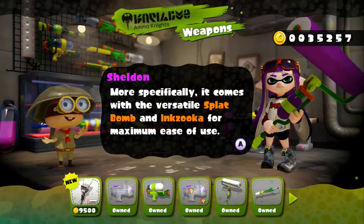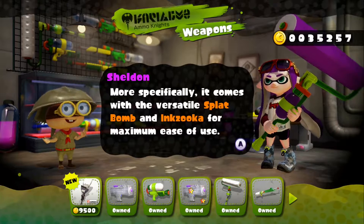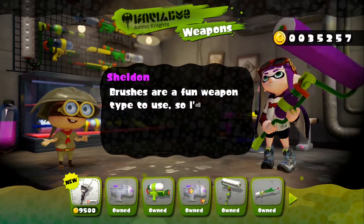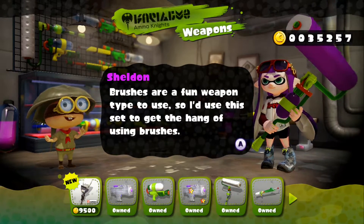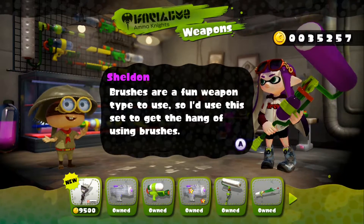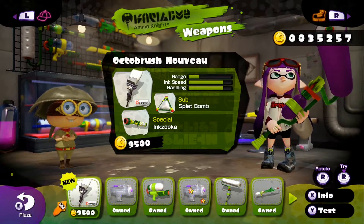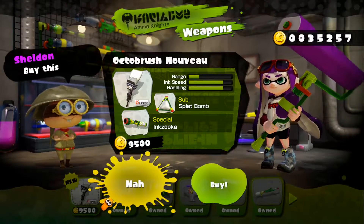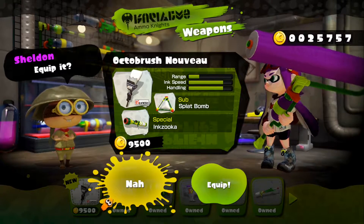More specifically, it comes with a splat bomb and Inkzooka for max damage. Brushes are a fun weapon type to use. I've used this setup to get the hang of using brushes. I'm totally bad at brushes — I can't even hit anybody with this thing. But I'll showcase it because I have to.